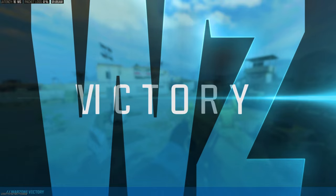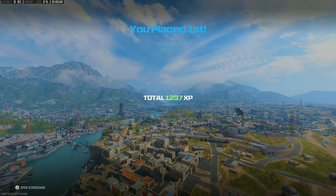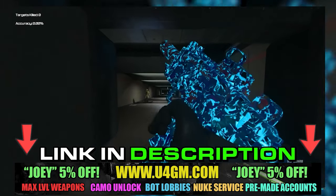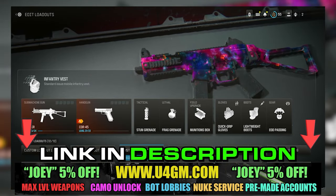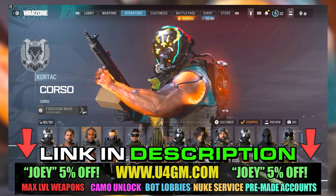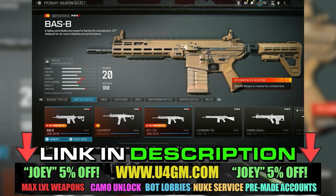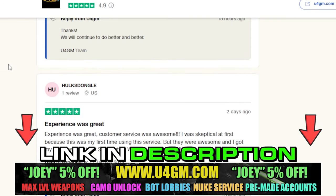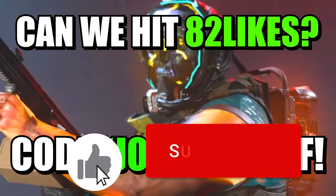Just before I forget, guys, let me introduce you to my new sponsor, u4gm.com for Modern Warfare 3 and everything else. You should check them out right now — they have the cheapest prices on the market and the fastest delivery. You can get bot lobbies from as little as $4 per lobby, unlock all camos for a cheap price, get the nuke skin, nuke services, and pre-made accounts with everything unlocked. Check out their reviews on Trustpilot with over 5,000 five-star reviews. Use code JOEY for 5% off — link is in the description.